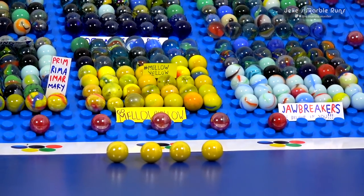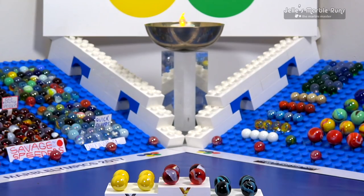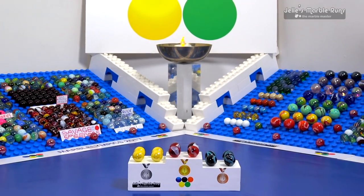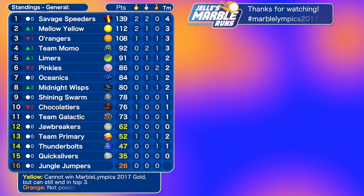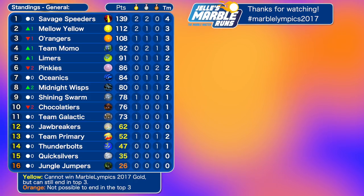Savage Speeders pick up the gold, but Mellow Yellow come very close — very close. Well done to them. Midnight Wisps coming in in bronze, behind Savage Speeders and Mellow Yellow. As we take a look at the results of this steeplechase: nine hundredths of a second separating the Savage Speeders and Mellow Yellow. Savage Speeders as a result stretch their lead and are almost guaranteed to end on the podium. But you never know — Mellow Yellow and the Rangers back behind.